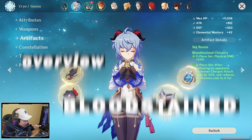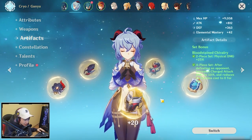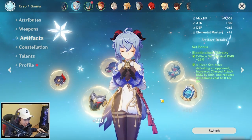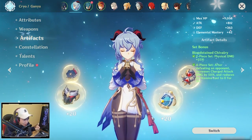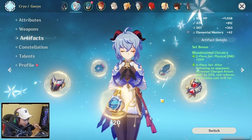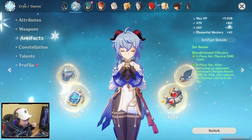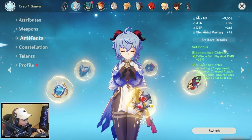Now I'm going to showcase the Bloodstain Shiver set. With the four-piece bonus, after you kill an enemy, your charged attack is increased by 50%. And with Black Cliff, you want to kill enemies, which Ganyu is going to do with her charged attack because it has insane numbers. You're going to be doing an additional 50% on the charged attack, plus increased attack from Black Cliff, making this set actually really good with Ganyu, especially if you use Black Cliff.